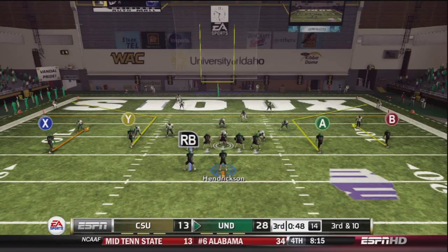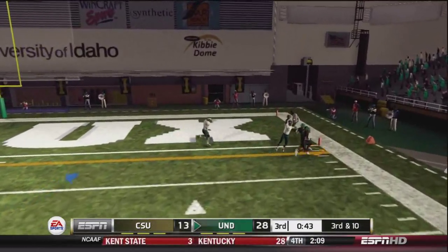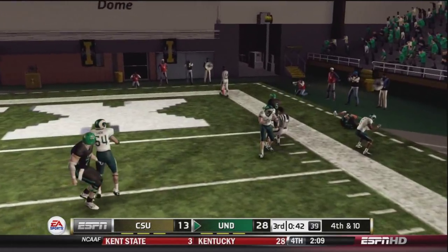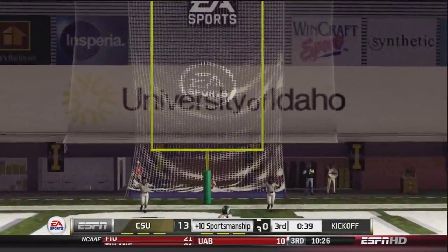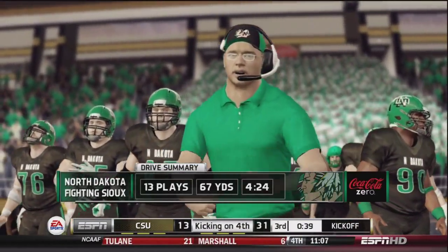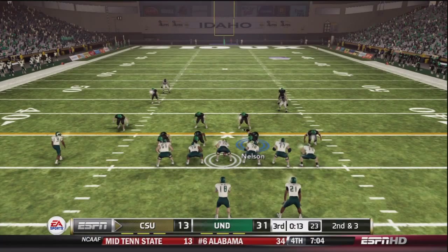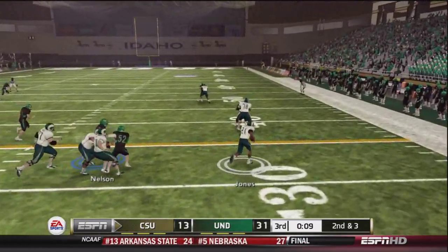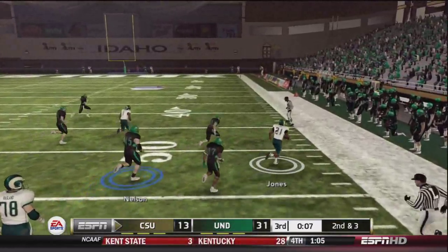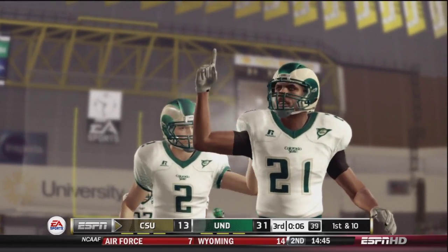Third and ten, UND looking to strike — and the defender breaks that pass up, intended for Townsend. It would be a field goal for UND. Look at that drive: 13 plays, 67 yards, 4 minutes and 24 seconds off the clock. The Rams now down by 18, giving it to Jones on the screen play — we blitzed on that play and they caught us off guard big time.